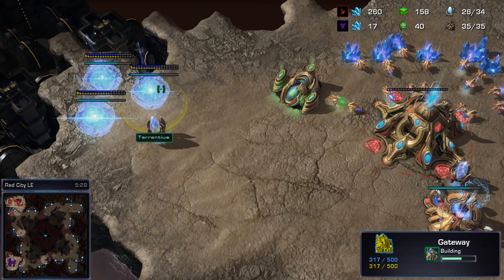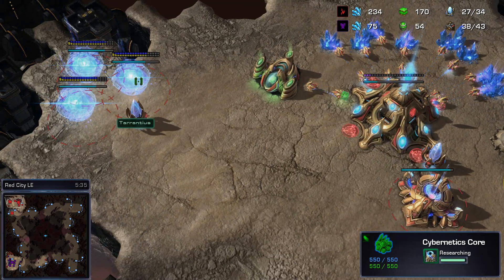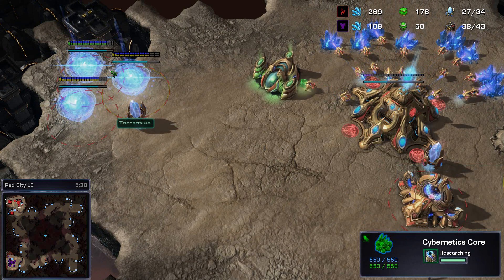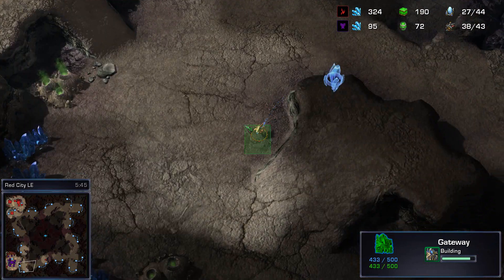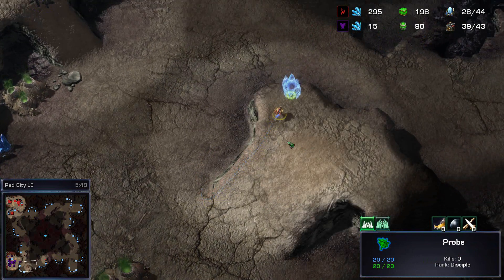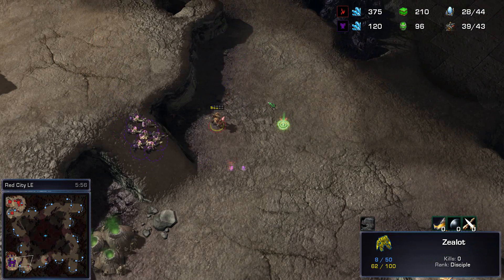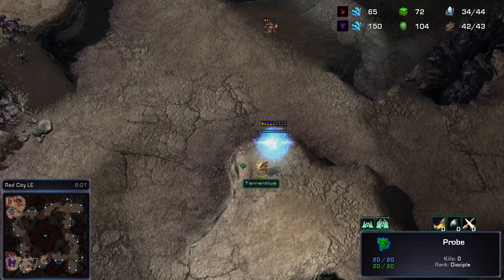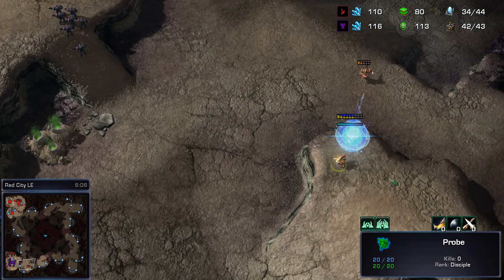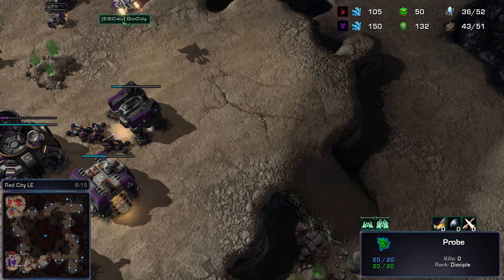Warp Gate tech should be completing in just a matter of seconds, 10 to 15 more seconds to go on the main buildings. The probe is going to hide a pylon in plain sight here, hoping to perhaps get some backdoor action. One poor zealot takes a lot of Gauss rifle damage and is gonna be backing off here, but this is the problem. Goody does not know about this high ground pylon, and if he ventures forth not expecting it, that is going to be a definite problem.